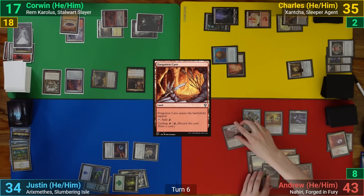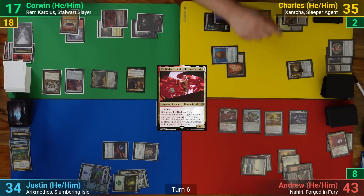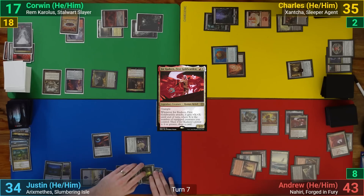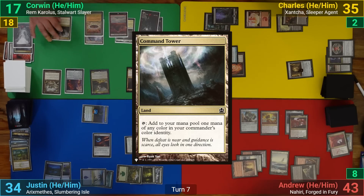I play out Jor Kadeen, First Goldwarden, suit him up with a Shadowspear, and pass. Justin draws and plays an Island, then recasts Rickethys and passes. Corwin plays a Command Tower and then casts Mineclaw Shaman.